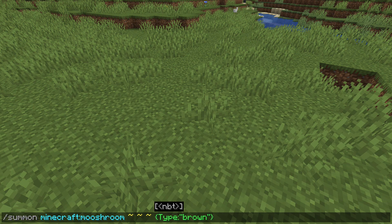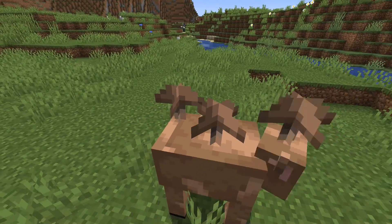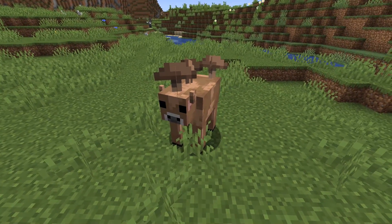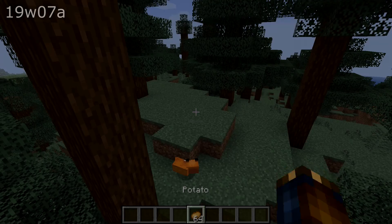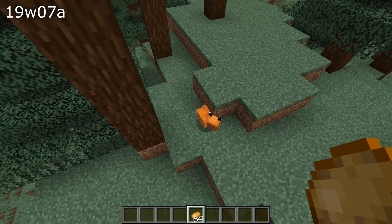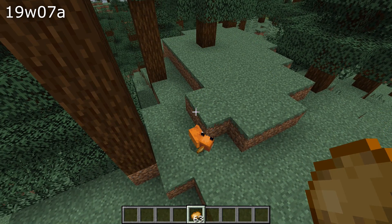Unfortunately, these changes mean that if you have a fox in your world that trusted you in the previous snapshot, they will no longer trust you. That's a one-time thing for the upgrade between snapshots. Also, when foxes were sleeping, there was a bug in their behavior that meant they would sometimes still take and eat things even while asleep.